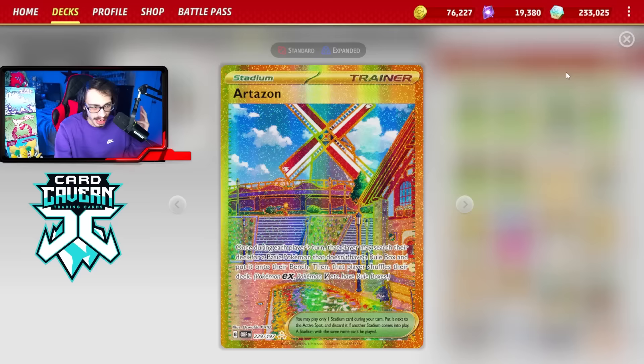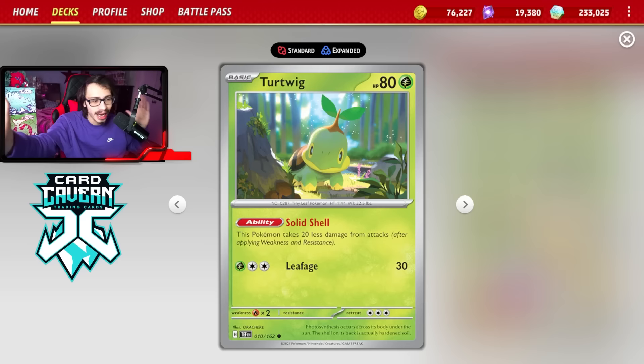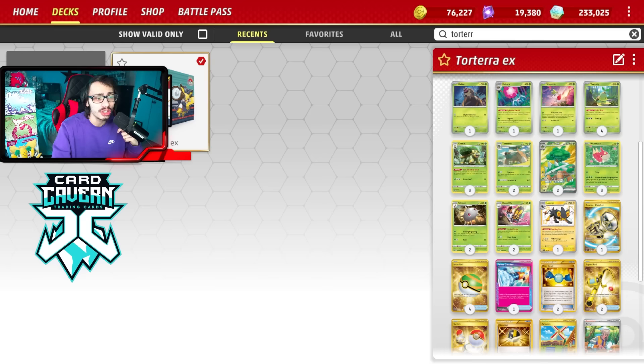We got Artisan in the deck for the Stadium. Turtwig cannot be searched out with Buddy Buddy Poffin, so we have to improvise — we're playing more Artisans and four Nest Balls to make it easier to find our Turtwigs. Let's go show off the deck on live and see what we can do with Torterra today for this pseudo Bad Deck Friday deck.